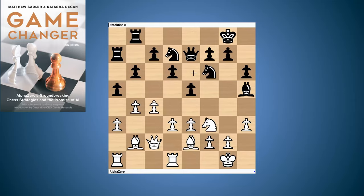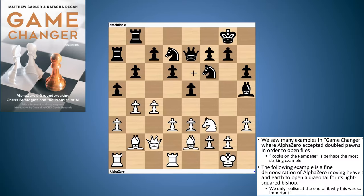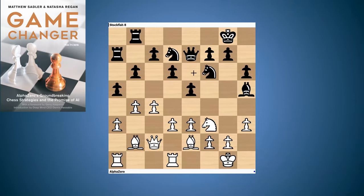Another way to use doubled pawns is to open up files or diagonals — we had a lot of that in Game Changer, it was really a very big AlphaZero theme. This particularly lovely example didn't make it to the book. It comes from an English structure, a type of position that both sides liked for themselves. Stockfish gives up the bishop pair but has a very solid structure with the pawns on dark squares. AlphaZero likes the two bishops.